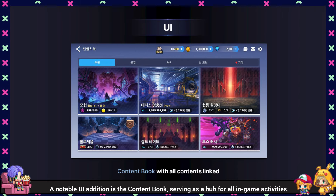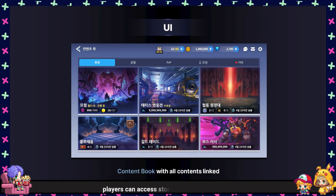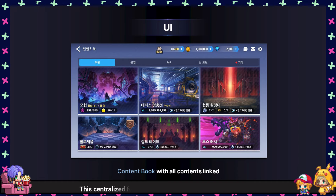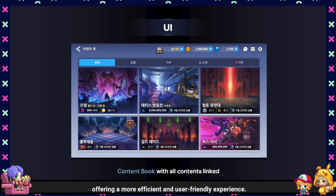A notable UI addition is the content book, serving as a hub for all in-game activities. Within the recommended section, players can access story content and activities with available tickets or rewards. This centralized feature streamlines task discovery for players, offering a more efficient and user-friendly experience.